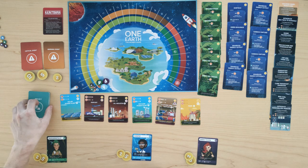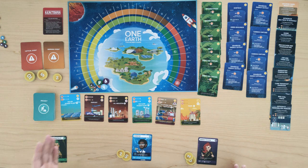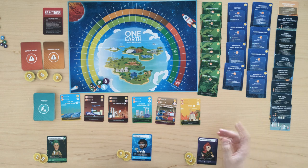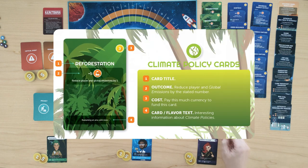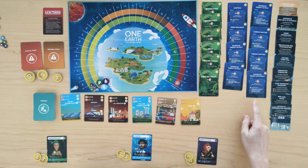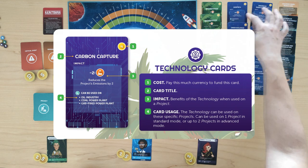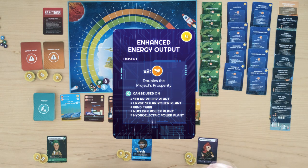On your turn, you will use your money to fund projects. From this display, you can fund a maximum of two projects if you can afford to. On top of that, you may fund up to one climate policy, which generally reduces your emissions and the global emissions. You may also fund up to one technology. Technologies will either reduce the emissions of specific types of projects as denoted on the cards, or they will increase — specifically double — the prosperity of specific projects mentioned on the card.